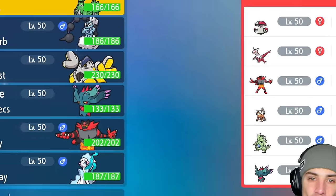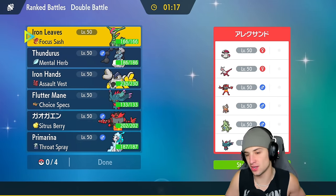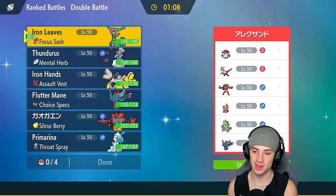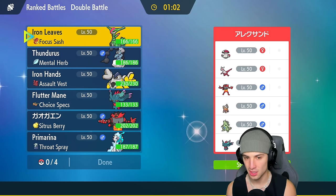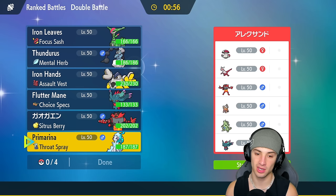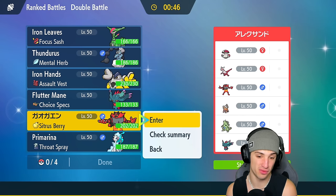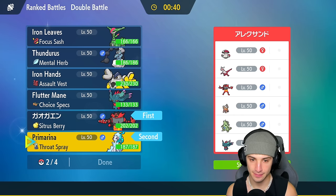What a hot start! Now we're going up against a Tyranitar team in match number two. Tyranitar can counter Iron Leaves pretty well, but we do have Close Combat to deal with the Dark type. They also have Latias, Amoonguss, Incineroar as another Dark type, and Landorus — double Intimidate users. With physical attackers looking scary, maybe my special attackers are the way to go. I could lead Primarina or go Thunderus for speed control.